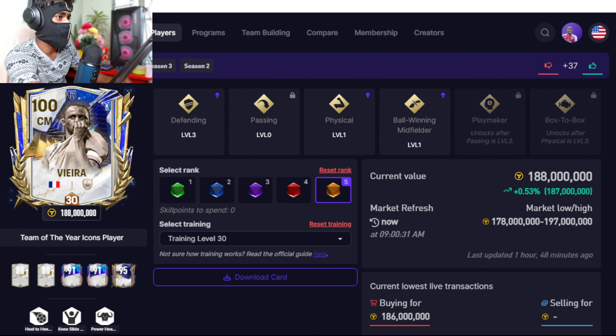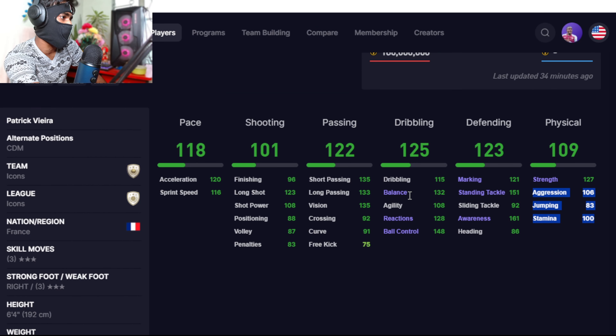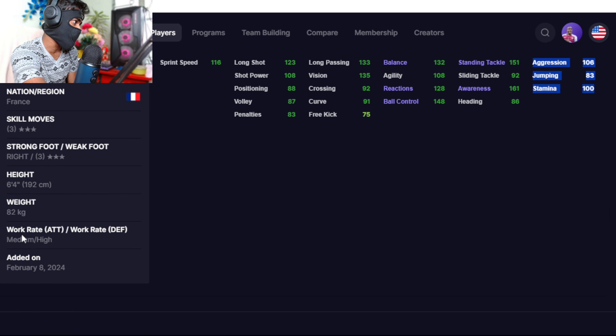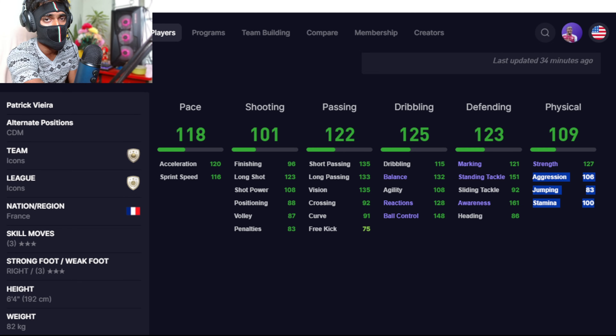At number five, we have a defensive minded center midfielder — Patrick Vieira. His defending, dribbling, passing, and physical stats are amazing. He can play as a defensive midfielder and has the power header trait, medium attacking work rate, and high defending work rate, so he's going to help out the defense and score goals from corners.